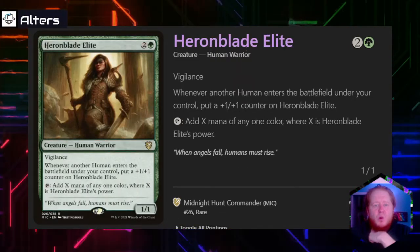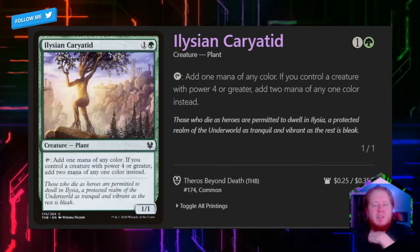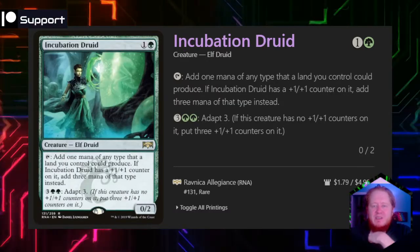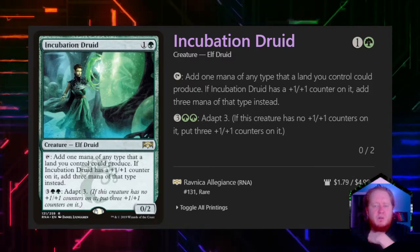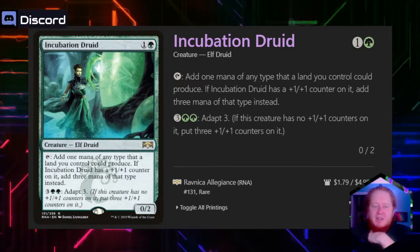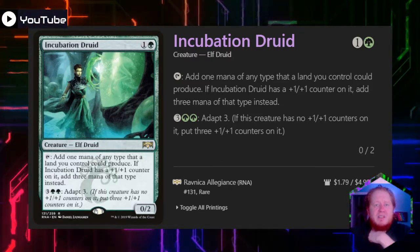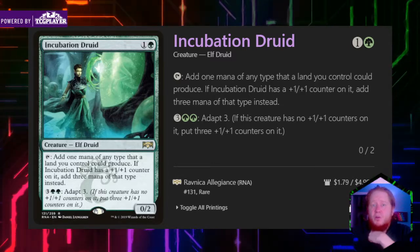Heron Blade Elite for one green is a 1/1 vigilance creature that we can tap to add X mana of any one color, where X is its power. Whenever another human enters the battlefield under our control, we put a +1/+1 counter on it. Elvish Caratid for one and a green is a 1/1 — we can tap to add one mana of any color, or if we control a creature with power 4 or greater, we can add 2 mana. Incubation Druid for one and a green is a 0/2 with Adapt. If we tap it, we add one mana of any type a land we control could produce. If it has a +1/+1 counter on it, we add 3 mana instead. So we can play this, use our Commander to put a +1/+1 counter on it, and it will start tapping for 3 mana — allowing us to play our Signature Spell more than once. One of my favorite plays is to drop our Commander early and just start generating mana and playing Burst of Strength over and over. It will really surprise your opponents.